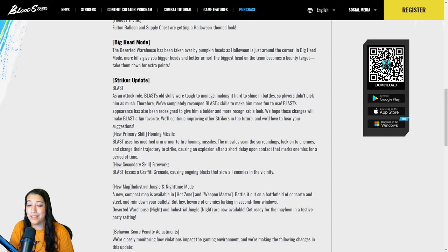They've heard out EMT, Spike, Blast, and maybe other characters — they're getting revamped and reworked, so if you're looking forward to other revamps, it will happen over time. Now Blast's new primary skill is Homing Missile: he uses his modified arm armor to fire homing missiles that scan surroundings, lock onto enemies, change trajectory to strike, cause an explosion after a short delay, and mark enemies for a period of time. That sounds absolutely crazy! I'll do a separate video on the new Blast revamp very soon.